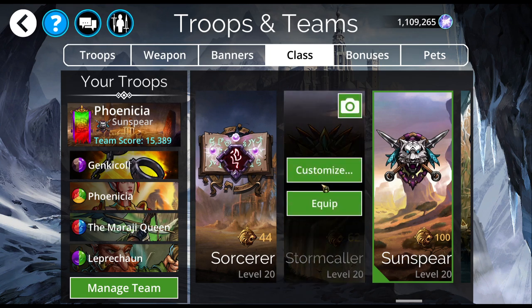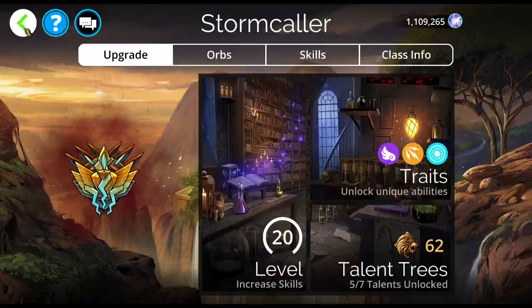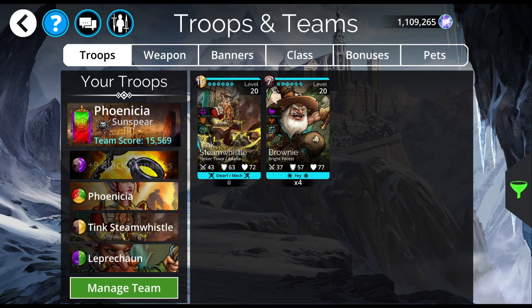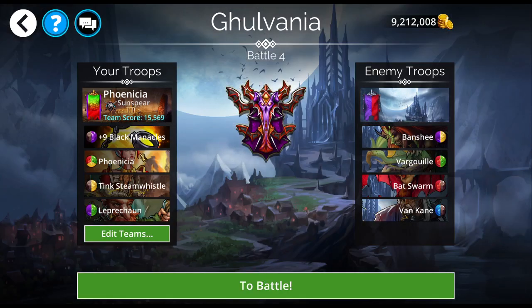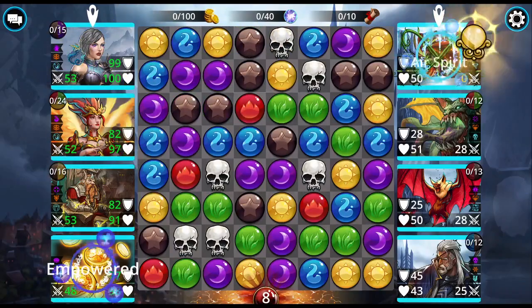Stormcaller is another one with a persistent storm. Stormcaller gives you a light storm at the beginning of every turn — that's more yellow gems falling than others. But let me show you something: Tink Steam Whistle. Tink Steam Whistle is one of the three troops in the game that I'm aware of that does a double storm, and he conjures it at the beginning of every turn. So even though I have a light storm rolling, it's going to overwrite that. It doesn't matter if I was in Sunspear or Shaman — the troop is going to overwrite the class's storm.